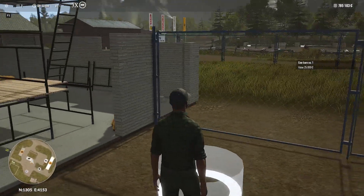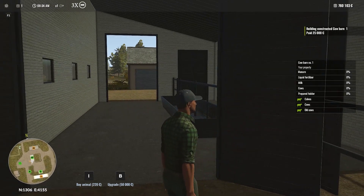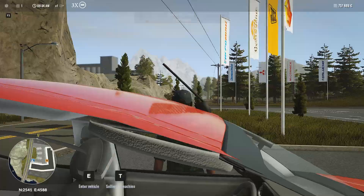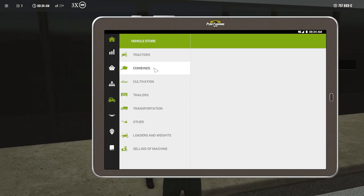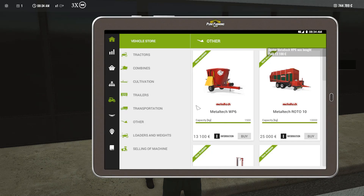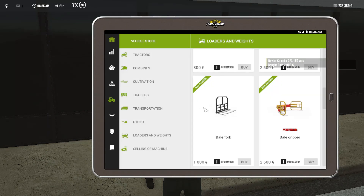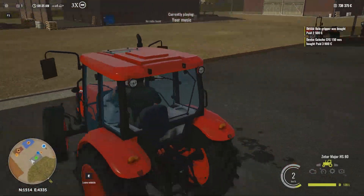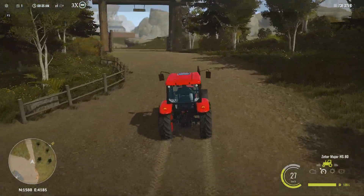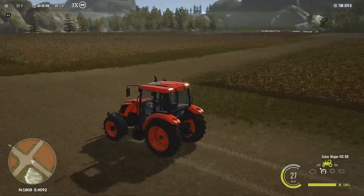What I'm going to do first is get some cows going. I just bought the cow barn, which constructed itself automatically, and bought our first 10 cows. It doesn't work the same way as in Farming Simulator — you can buy a maximum of 10 cows, or 20 if you upgrade the barn. Now we're going to prepare some food, which in this game is called fodder.